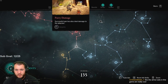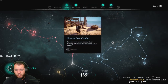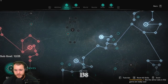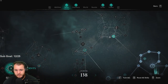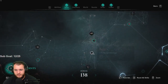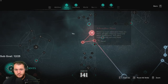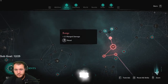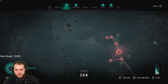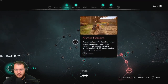What abilities do we want to go for? Parry damage? Hunter bow combo — yeah, I'm gonna get that one. There's another adrenaline slot. For the most part I got a lot of the abilities I actually want.